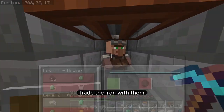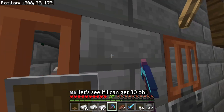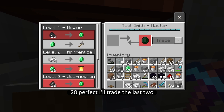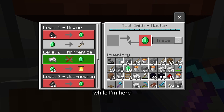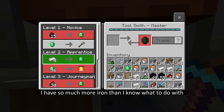I'm going to trade the iron for emeralds — I can definitely get 30 emeralds out of this. That gives me a really good axe. And you know what, while I'm here I might as well just keep trading, I have so much more iron than I know what to do with.